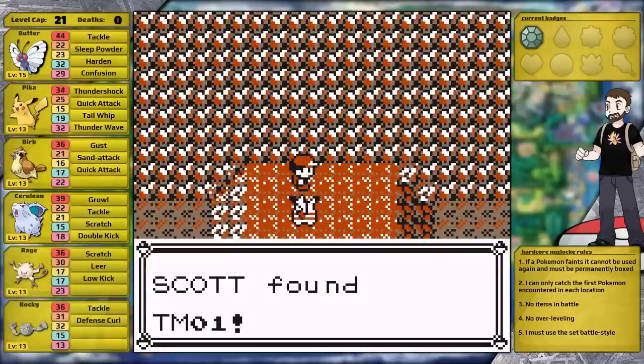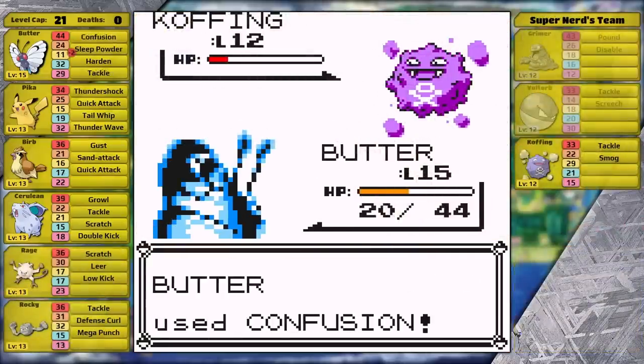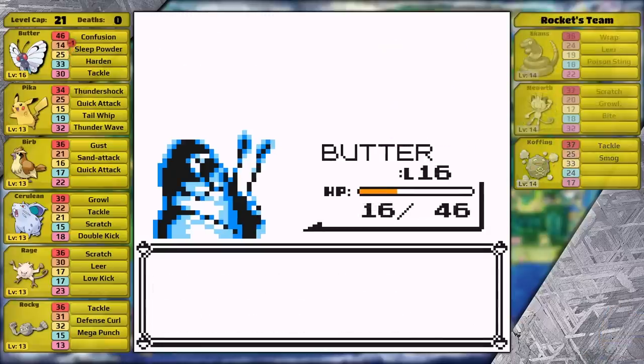In Mt. Moon I pick up the TM for Mega Punch, which I teach to Rocky the Geodude right away. Then with a couple easy victories over the Super Nerd as well as Jesse and James, I am heading to Cerulean City.